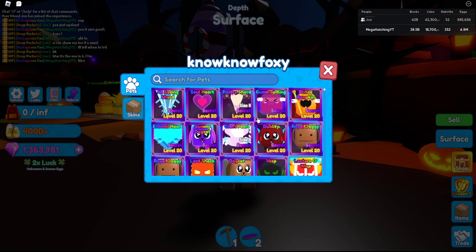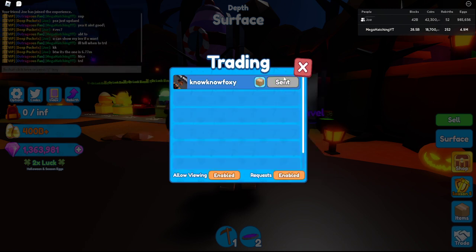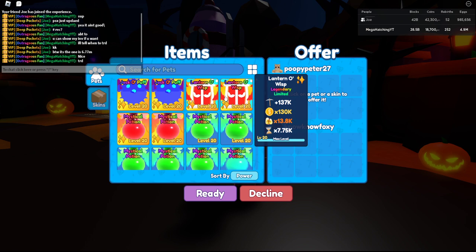Okay, a lot of secret pets: the Vets, the Dog Cat, the Royal Doggie, the Lord Shock, the Duality, the Soul Heart, Pastry Shard, Prince Pumpkin, Gumdrop King, and an All-Seeing Shard, which is the new secret. All right, trade.